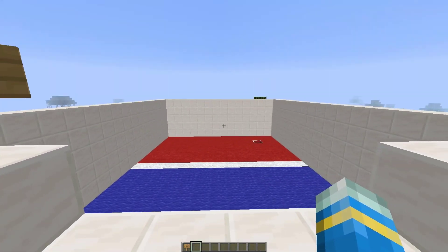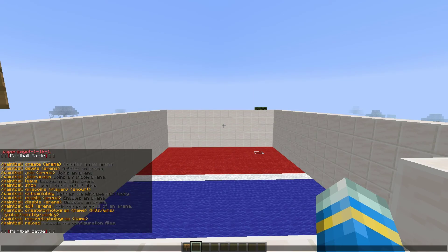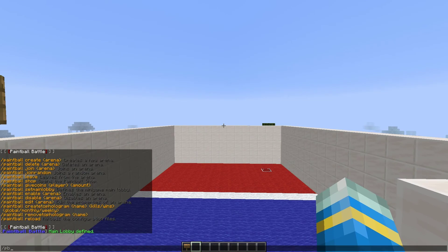First of all we're going to show you how to create an arena by doing /PB. That's going to show us all of the commands, and then if we do /PB set main lobby, that is going to set the main lobby location. Then we can go ahead and actually create it by doing /PB create, and then let's call it arena one.